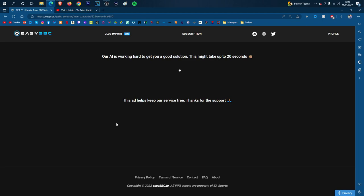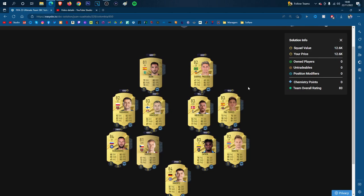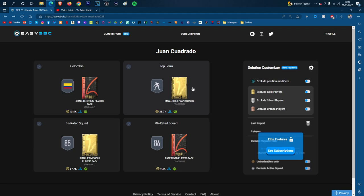The first segment is the 83 rated team. If I've remembered correctly, the team is as follows boys. You can see the prices of each player just above their card. If you want to pause the screen, go for it because I'm not going to stay on this screen for too long as we have 4 segments to cover. So that is the first one — the 83 rated team.